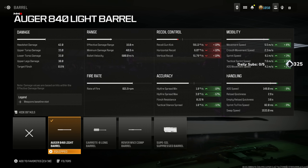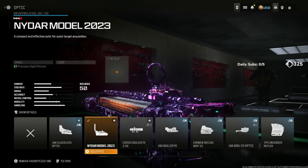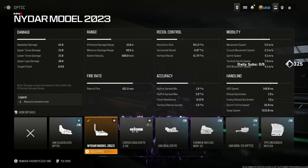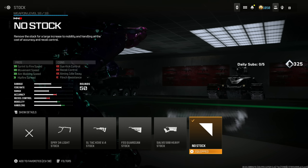Trust me when I say you're not going to notice that. Throwing the NIDR Model 2023 — this is the best attachment for this SMG. Some people like to use the Jack Glasses optic, completely up to you, but this just has no cons. No stock for the sprint to fire speed, movement speed, aim walking speed, and hip fire spread.